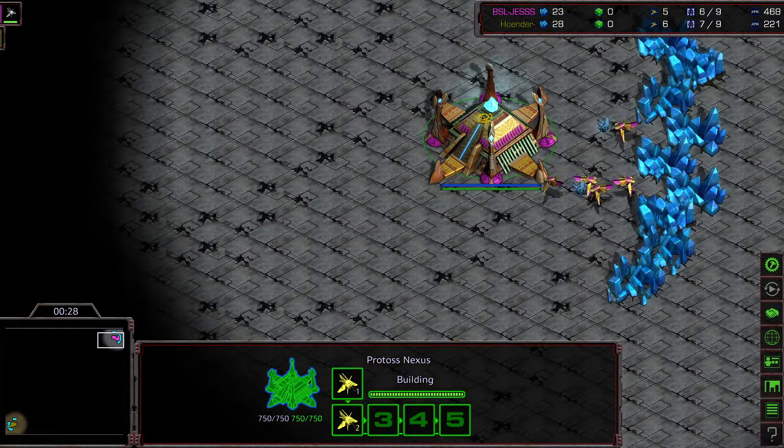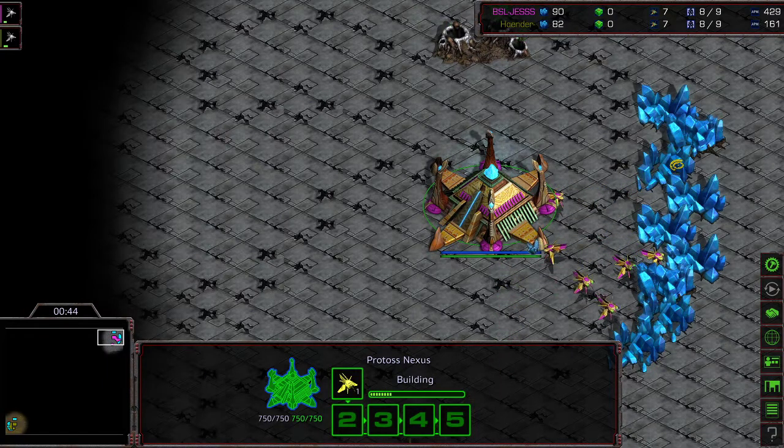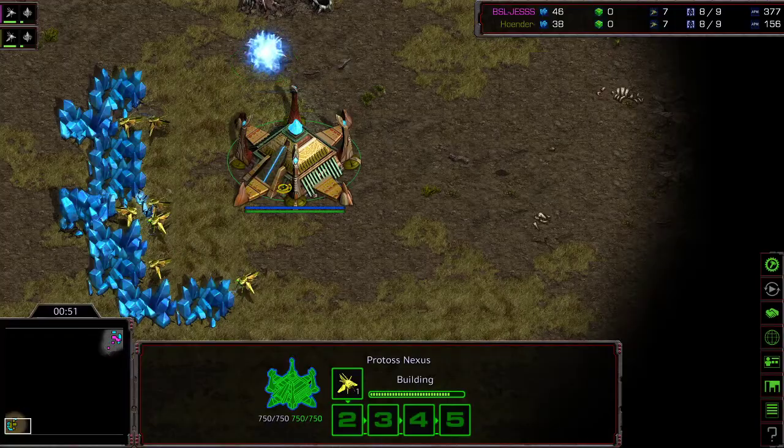This is on Eclipse, and this is the BSL Chobo League round of 16, Group D. Both advancing to the winner's match. This is fresh by the way — I haven't watched this game yet. Another PvP. This is an all-Protoss group, I just realized. I should have checked that before I dove into it.